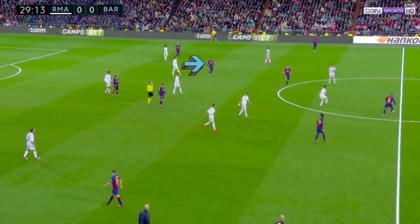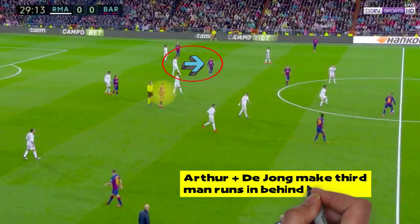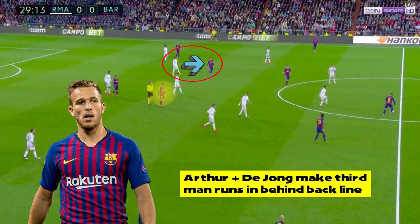It was still clear what Barcelona's offensive game plan was. Setien recognised that Ramos would likely be drawn out of the backline by Messi, and this would leave space for De Jong and Arthur to make third-man runs from deep positions, which occurred when Barcelona shifted the ball to the left side. Varane was drawn over, but Ramos didn't fill the gap, allowing Arthur to make a direct run through the middle of the two centre-backs and receive a one-on-one opportunity, which he couldn't take.